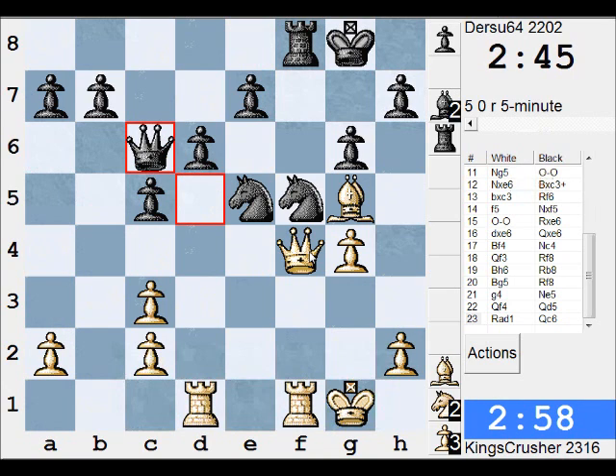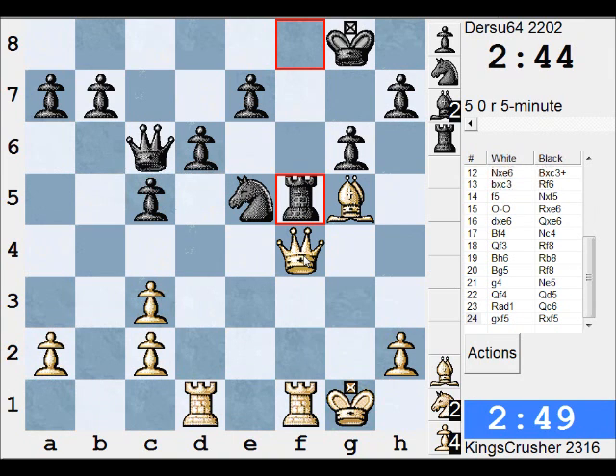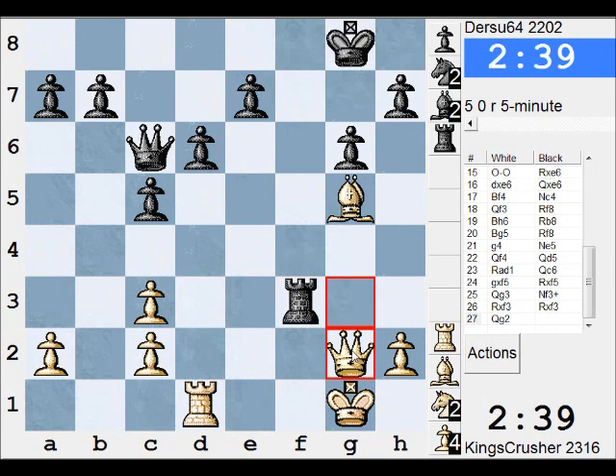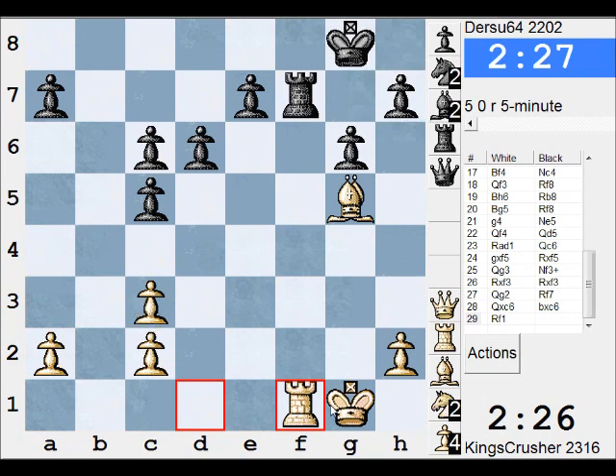So with Qc6, I'm still faced with the same issue — this takes and the Nf3. I'll have to just give up the exchange with Rxf3. So Nf3, I'll have to take — Rf3, maybe Qg2. So Qg2 here, Bishop up for 3 pawns. It's still tricky though isn't it? Things are not resolving in this game. If I take on c6, I'll be facing this armada of pawns. Maybe I have to — it's double pawns anyway, let's get the rook off as well. I'll just face the pawns.